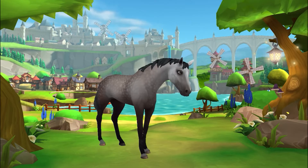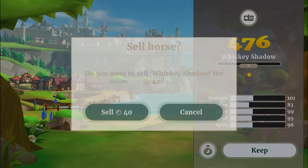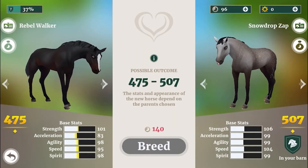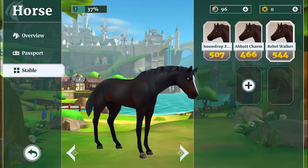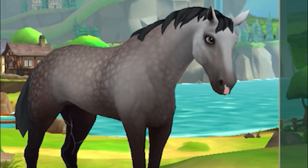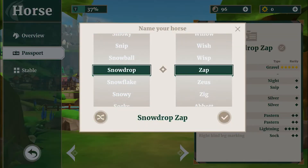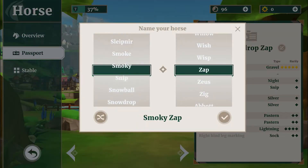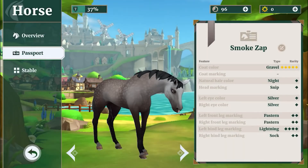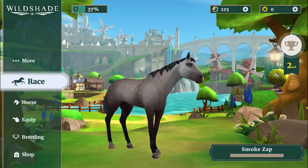I tried breeding two horses and actually did get something similar in appearance, though the stats are worse than the double gray, so it wasn't really worth it. I love the double gray we got — Apple Grace is so cute. I actually love black horses the most, but this one has amazing stats for a horse straight out of the breeding stables. Let's name the new one Smoke Zap — yes, Smoke Zap it is!